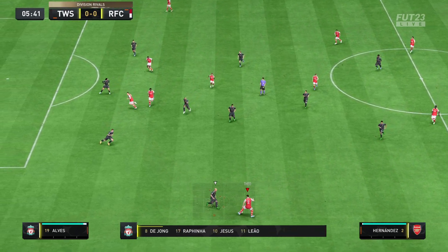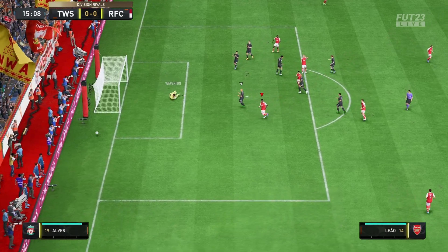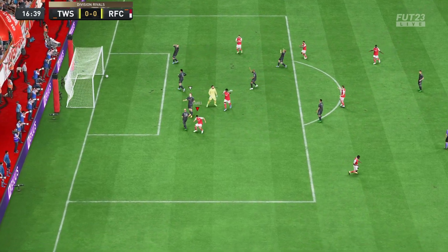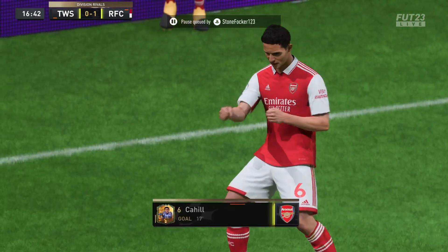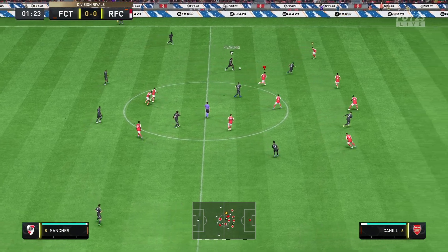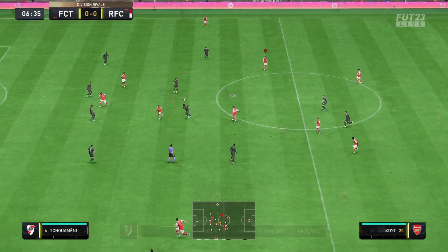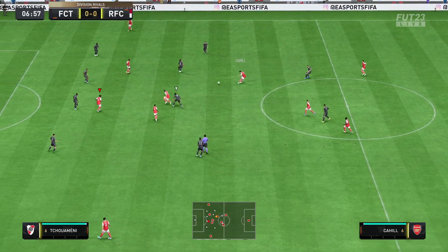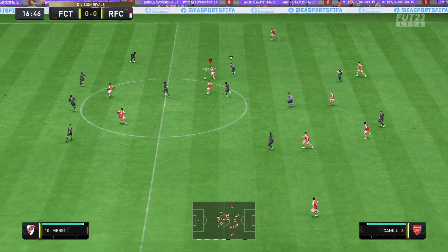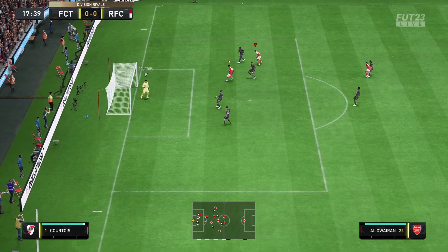Nice switch of play. Cahill provides support — has he made space? Decent effort, saved by the keeper. Cahill drills it home from a corner — he was up from the corner — and looks like it's an early rage quit, he's gone. Good interception by Cahill. Nice pass by Cahill — sorry for the bit of lag. Nice ball through by Cahill.